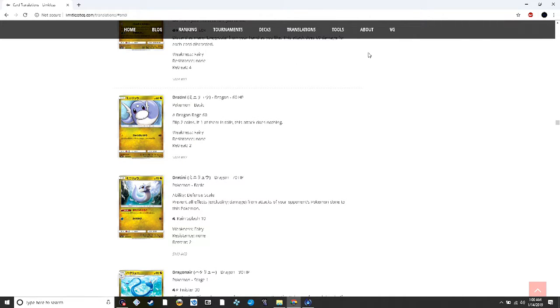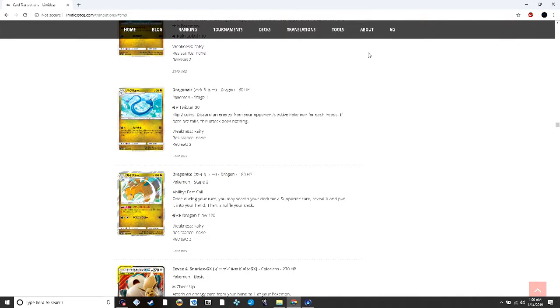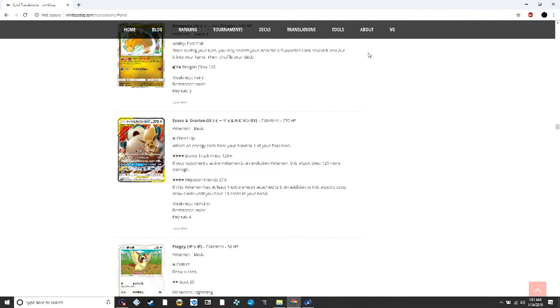Dragonite's ability lets you search your deck for a supporter, reveal it, put it into your hand, and shuffle your deck once during your turn. Pidgeot from Fire Red and Leaf Green had the same ability and it was one of the best support Pokémon at the time. I could see this seeing play in Meganium decks where you flood the field with Stage 2s.